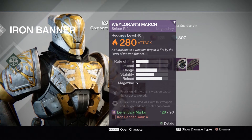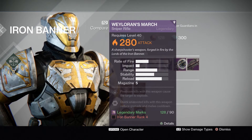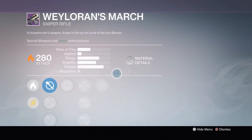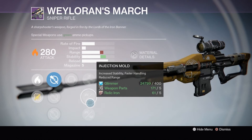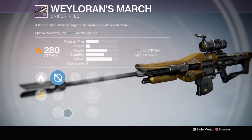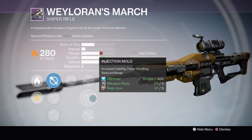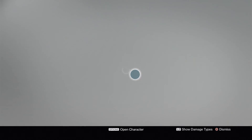But low impact sniper rifles are great for PvP — one headshot is going to kill you anyway. The stability you can usually max out. Let's see what we got. You can't max this one's stability out, but with Ejection Mold you can get pretty damn close. If you put Ambush and Injection Mold you'll get pretty damn close to maxing it out. Yeah, those snipers are amazing for PvP.